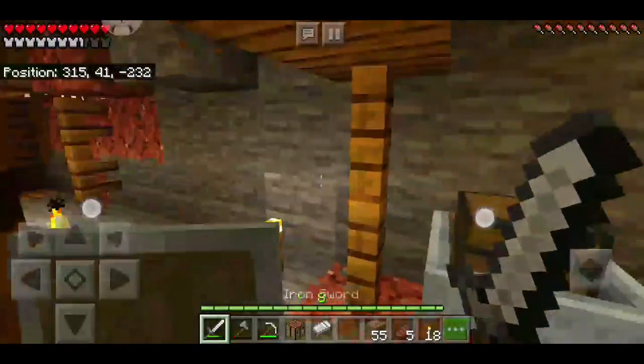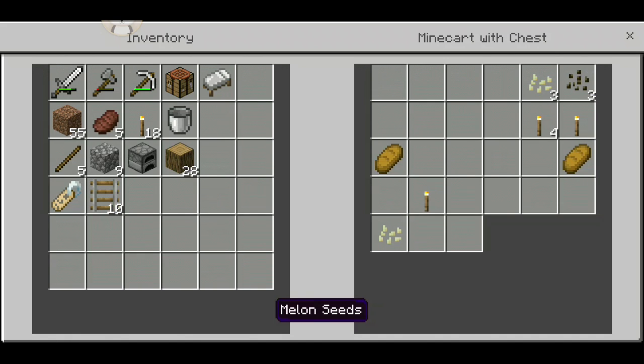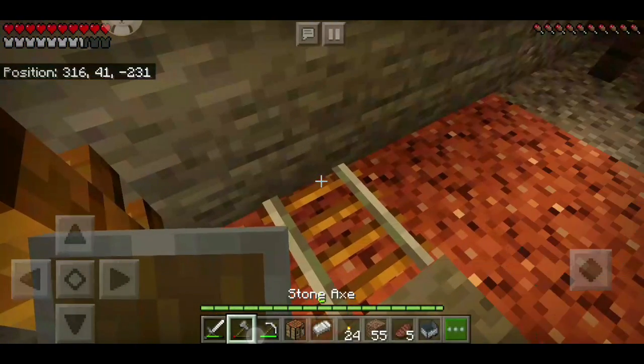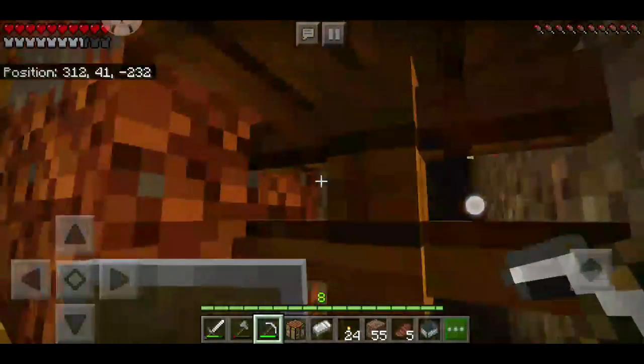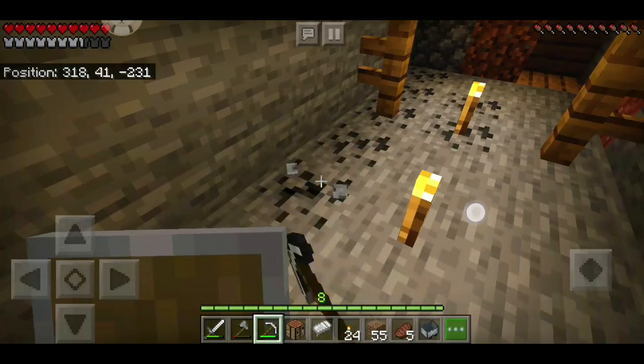Okay guys, we just entered the mineshaft. Let's check out what's inside. Oh, a name tag — that's nice! And we got 10 rails, three beetroots, four pumpkin seeds, melon seeds, a torch, and some bread, so that's pretty nice. We also got a skull which I'm gonna take.